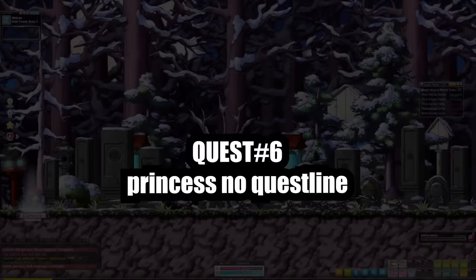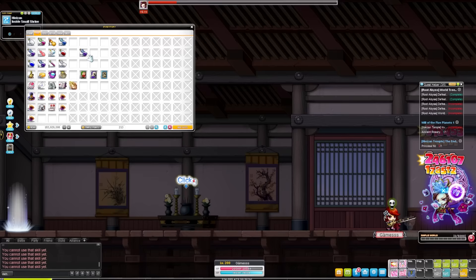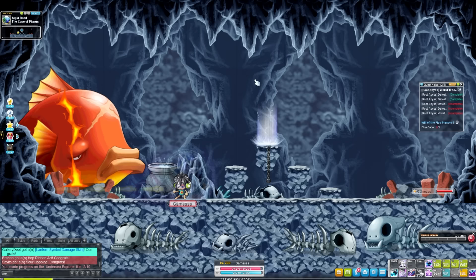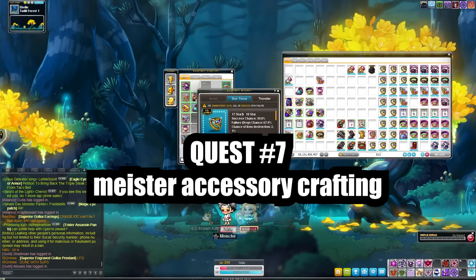The Princess No quest line is something a lot of people already know about, but I want to throw it in for those who aren't familiar. This is a 20 to 30 minute quest line that I highly recommend doing, especially on your main, second main, or even a couple of boss mules. This quest line unlocks the boss Princess No, who has a chance to drop the ring known as Kanna's Treasure. This is a best-in-slot ring, can be starred up to 22 stars, has a pretty high drop rate, and is useful for both damage gear and drop gear.